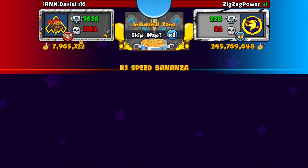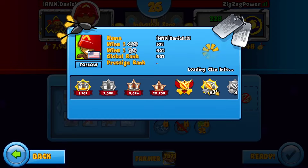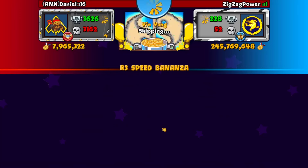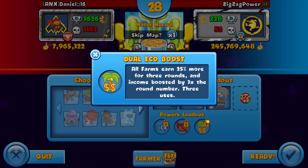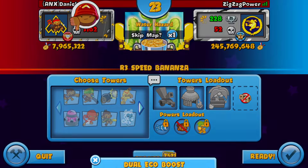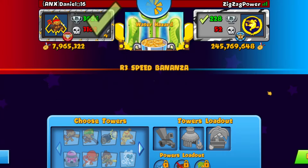Now we're playing against Daniel 16 from Anxiety - damn Daniel, all right, fair enough dude. Hope you get better with that. We get two legal boost, by the way this is a fun fact - I'm gonna skip this one probably. Actually, you know what, I will play it.